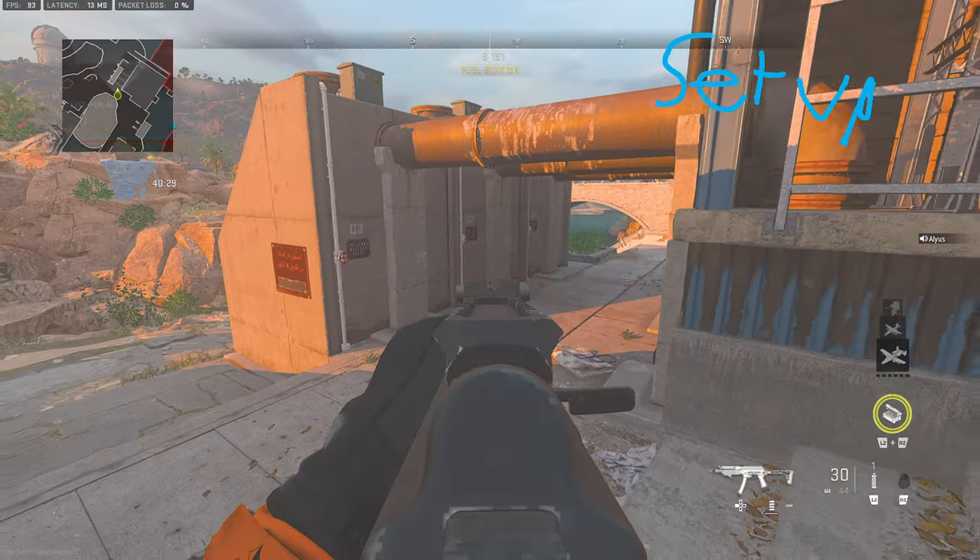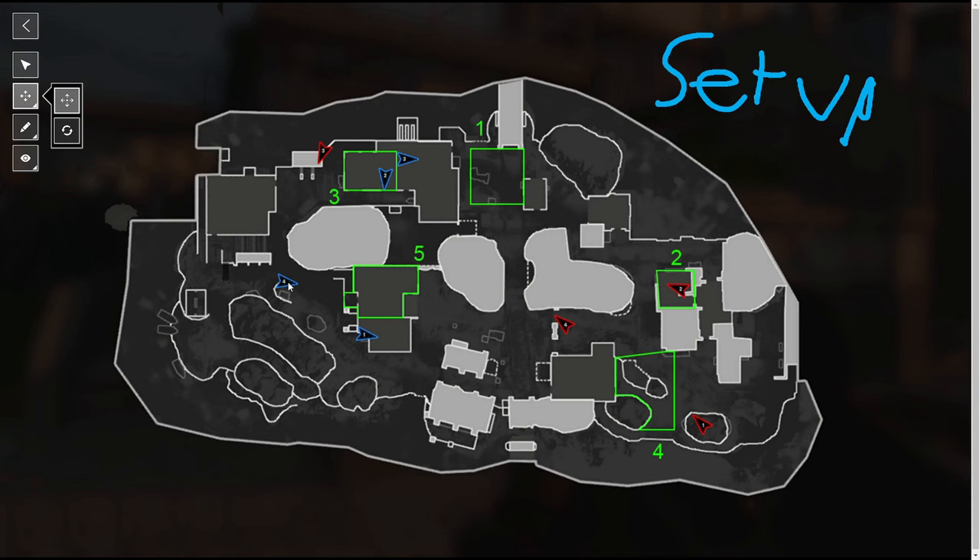If we already have an AR player hard blocking — we're in a perfect setup as blue team — we have an AR hard blocking, a player holding middle, a player working front, and the player in hill helping front. Just a basic setup like this, which you'll find yourself in a lot in ranked play.